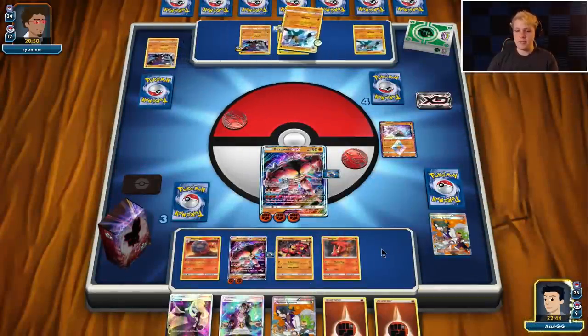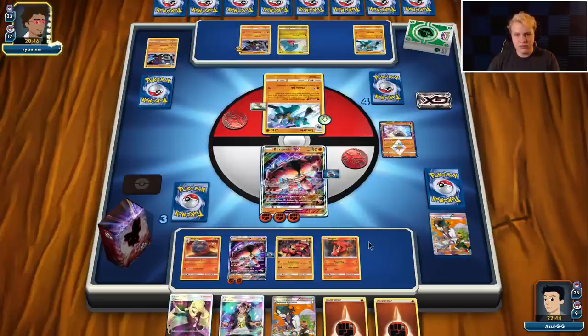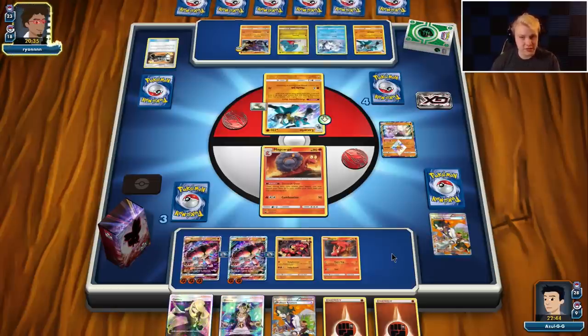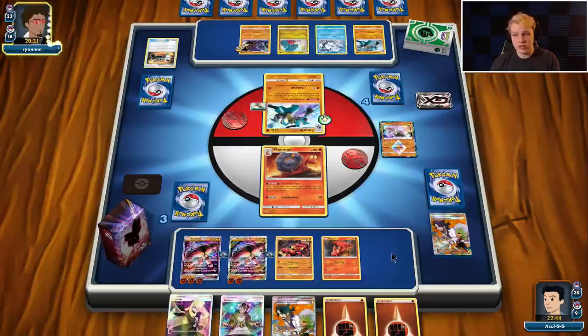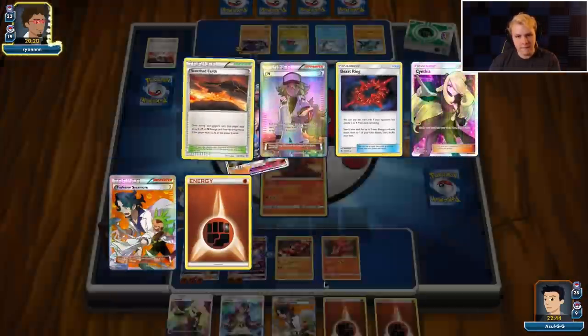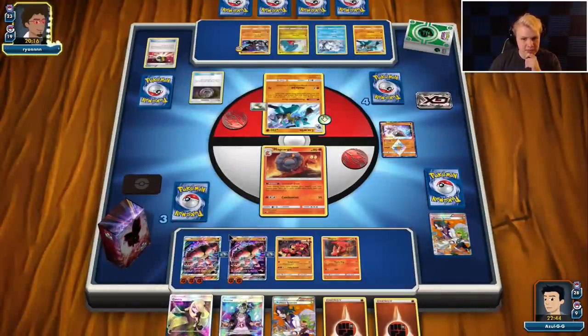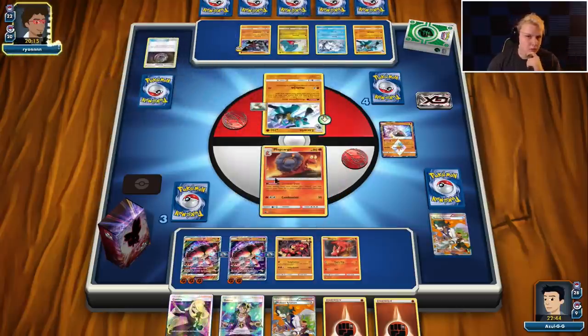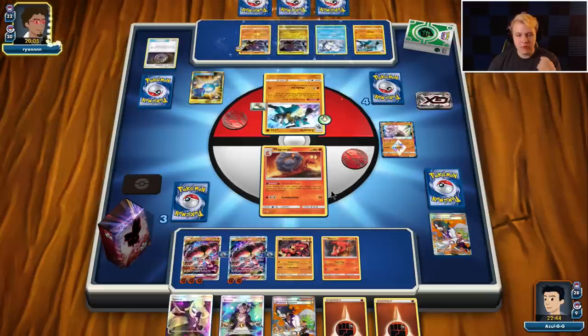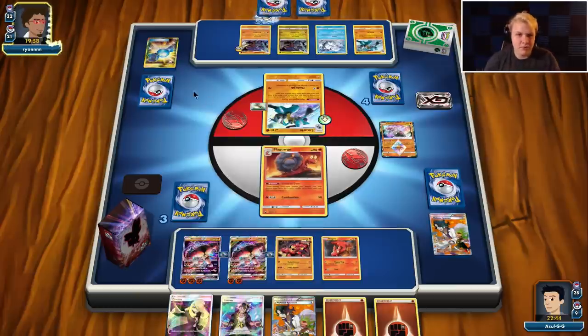I left the bench space open so I could have benched Lele, another Buzzwole GX if I got another B-String — but I didn't need to. I didn't need the Diancy so there's no reason to clog up my bench space. There's a Counter Catcher on my Macargo but we have Guzma so we can get out of that. We're just gonna chase whatever he puts energy on — if he never gets two energy on a Garchomp he can't one-shot a Buzzwole. That's all we're really looking for. If he can't one-shot Buzzwoles we should win easy.